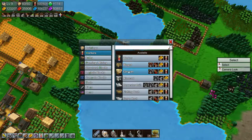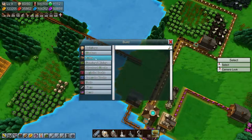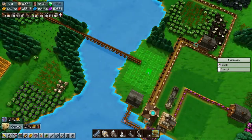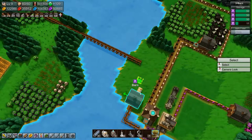So let's build a caravan. Can't afford it — what do I need to make a caravan? Reinforced planks. We can afford it now, so you pick up and drop off there.